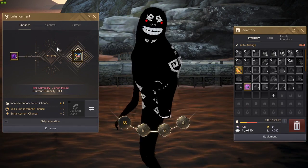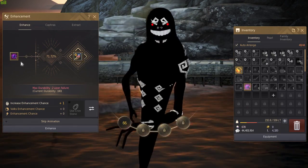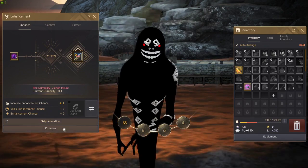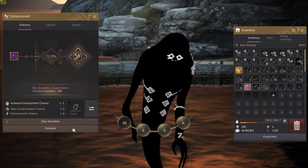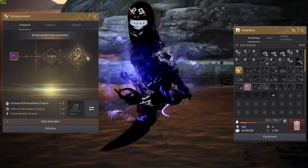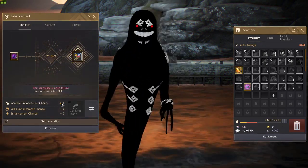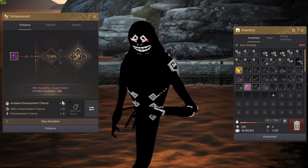We're going to click on the weapon — the Naru morning star — and then the beginner black stone, and then just click enhance. You can skip the animation if you want. So you're going to enhance and of course it turns into plus 9. Another question you might have: what is this plus 1 shown here — where did that come from?